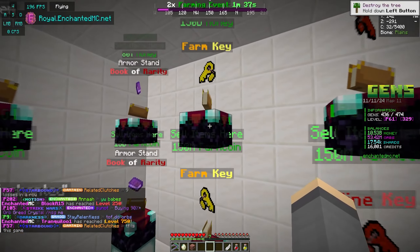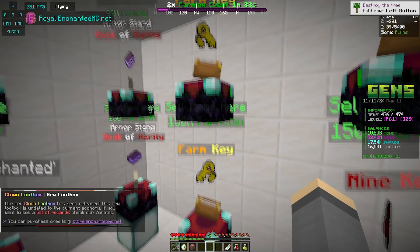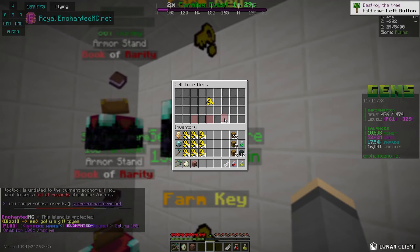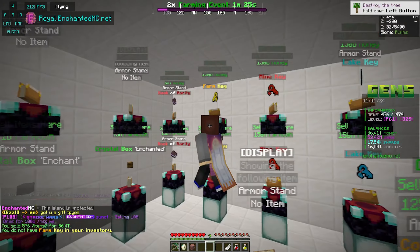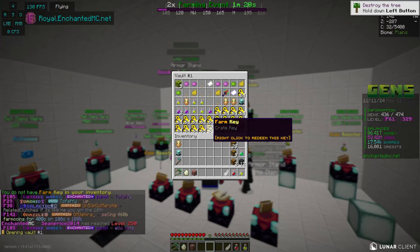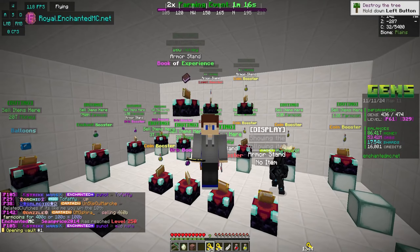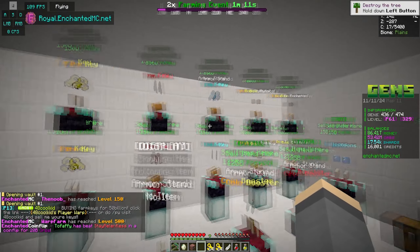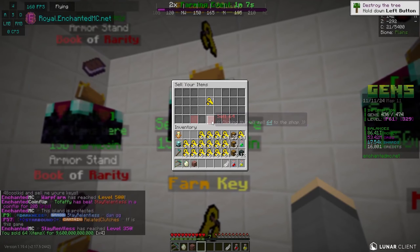We're gonna go check Sanat's island because he is buying as well. Oh wait, it's the same island - alright whatever. These are probably gonna be the best prices. You can also sell them for farm coins, but I'd rather sell them for money right now. Sell all - boom, that was worth 86 trillion dollars! And if you guys thought that's all I saved up in a couple of days, you're insane - because in PV1 we have some more keys.